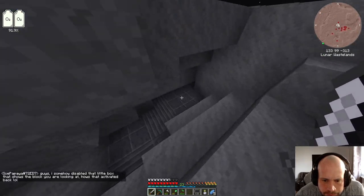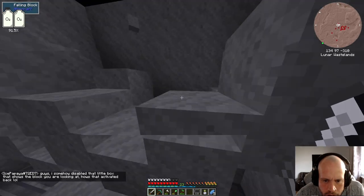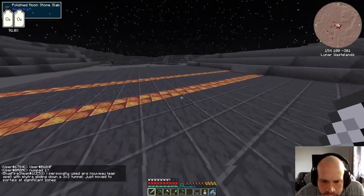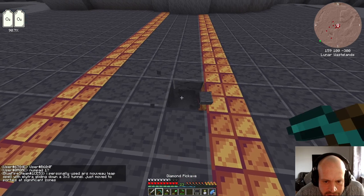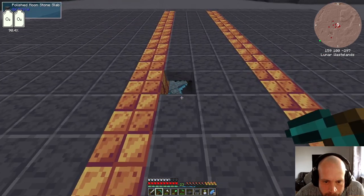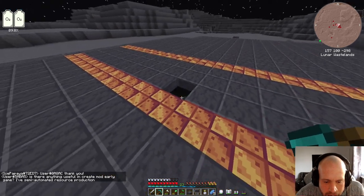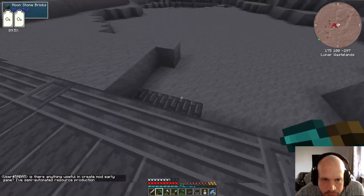Oh wait — holy crap! The whole thing just fell in. Okay. I mean, that's dash plating. Is there anything underneath this? Oh yeah, there is. This is a boss room! Holy crap sticks. Out. Okay, now we know what we're dealing with.